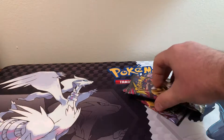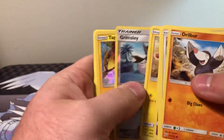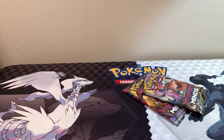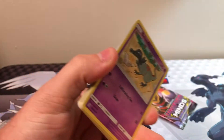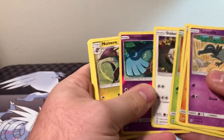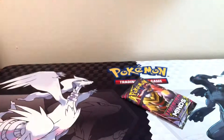Let's get into the Unified Minds. Trying to get through these — we're gonna do this quick so that we can get into that Hidden Fates. Unified Mind: Pwnedge, Neufern, non-hollow, and a Water Energy.